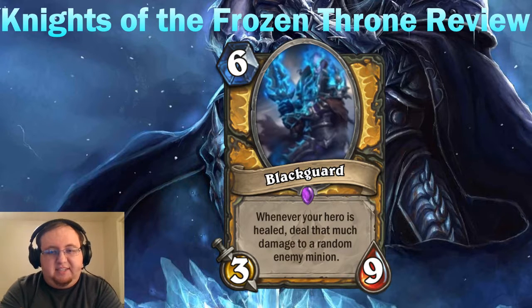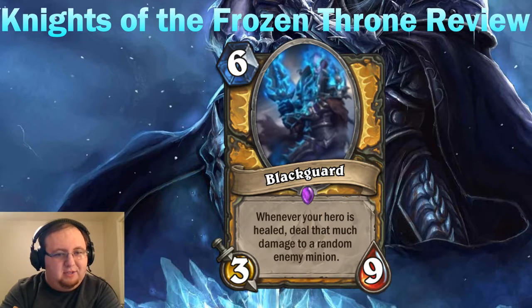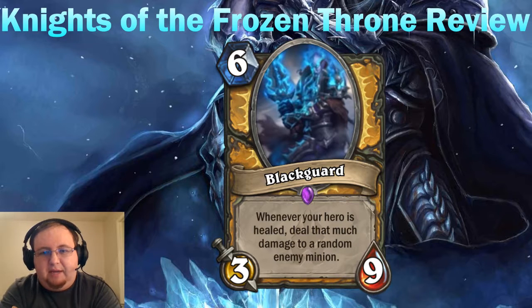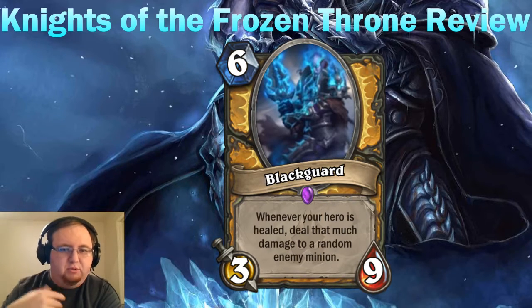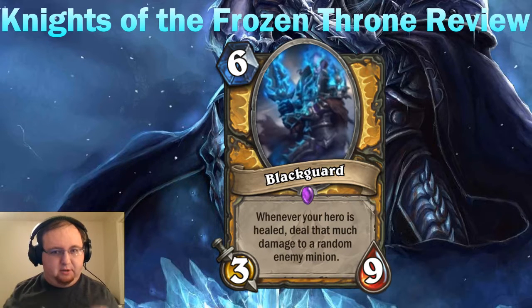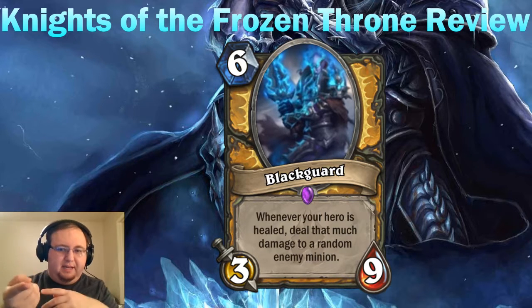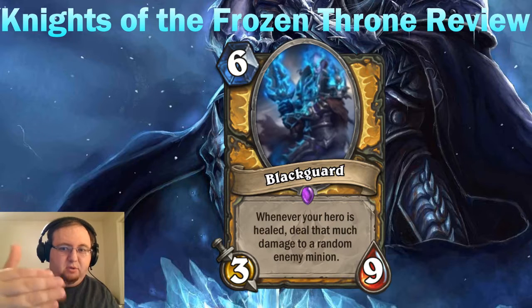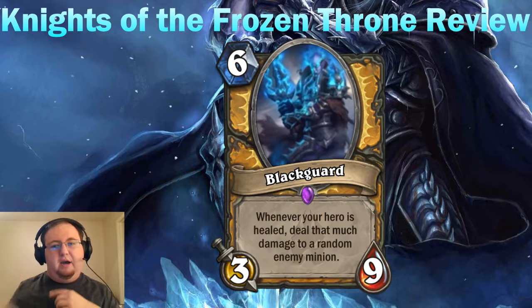Paladins get Black Guard — a six-mana 3/9. Those are some pretty wild stat distributions. That stat line has appeared before on a minion called Both Ram Shield that never saw constructed play, so this needs a much better effect. Whenever your hero is healed, deal that much damage to a random enemy minion. So you have Lifesteal synergy in Paladin — not only do you get restoration effects from basic Paladin cards and the new cards, you can now turn that healing into damage. Note that it cannot target your opponent's hero, so you cannot OTK with this card.